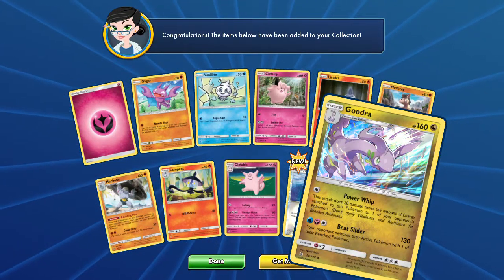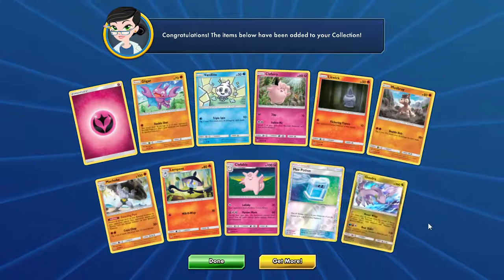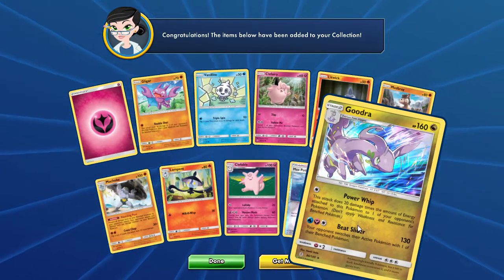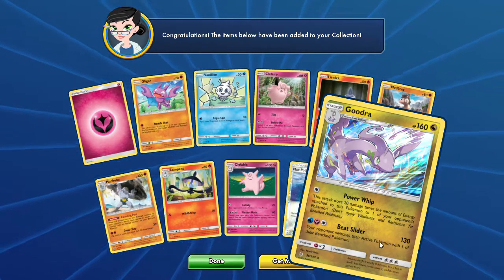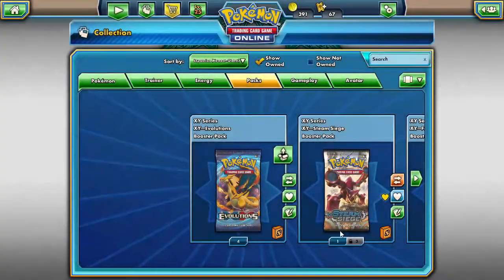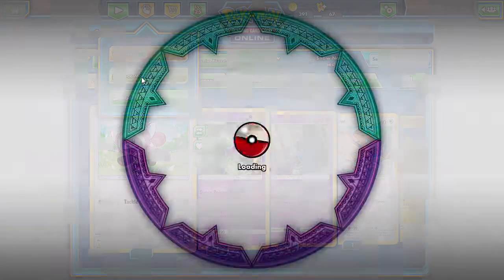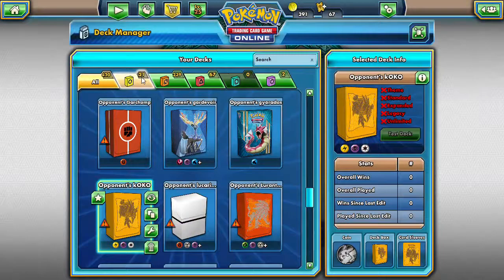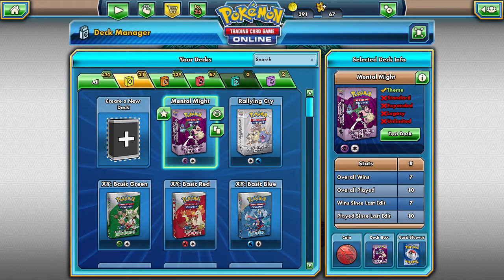Goodra — Power Whip does 20 damage times the amount of energy attached to this Pokémon and one of your opponent's Pokémon. Beat Slider: opponent switches their Active Pokémon with one of their Bench Pokémon. Very fun looking card, I need to try it out. I think I need to start getting together a Goodra deck! Next time, look out for another PTCGO video on Wednesday and some Legendary Battles this week. This has been Dapper Driver — I'll see you guys on the next video. Alola, bye bye now!